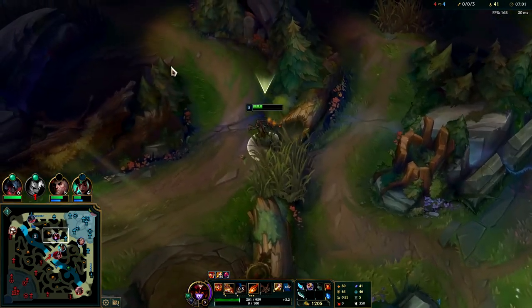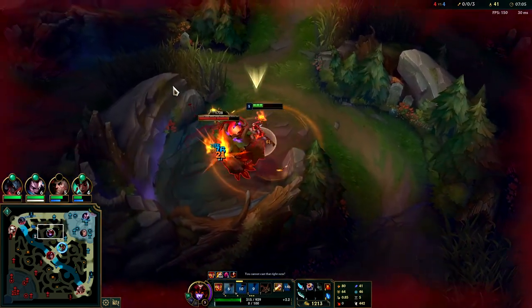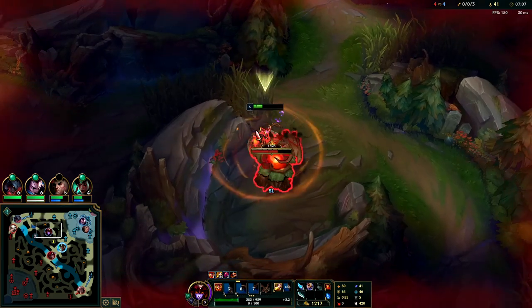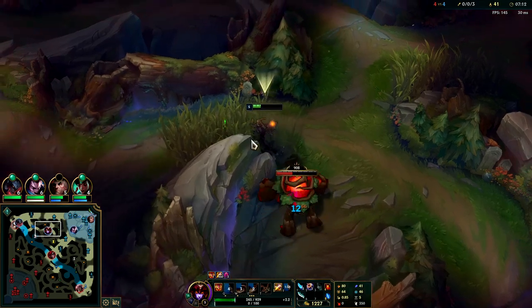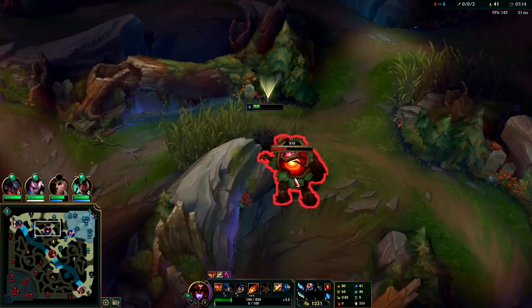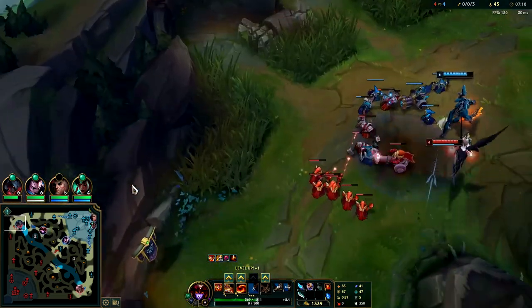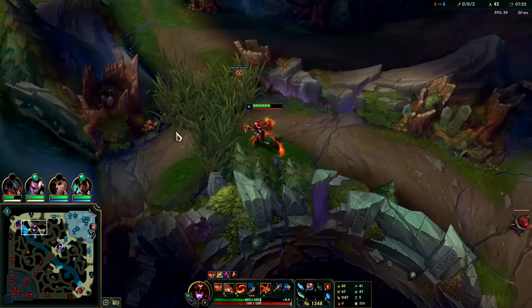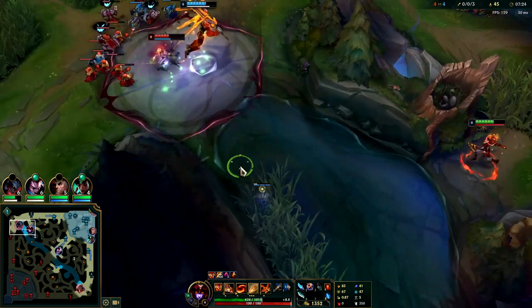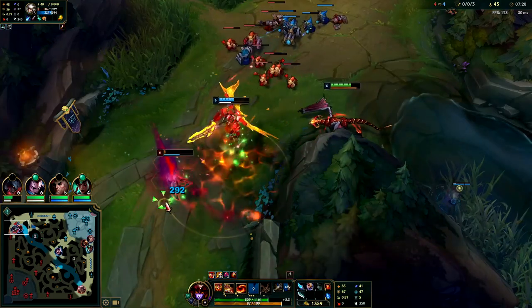You should be hitting level six before the eight-minute mark on Shyvana. Ideally you hit it anywhere from five to seven minutes. The only way you can hit it before seven minutes is if you're taking a lot of minion XP, like I did — that's why I hit it before 7:30 even though I skipped my gromp on the first clear to get scuttle fast.